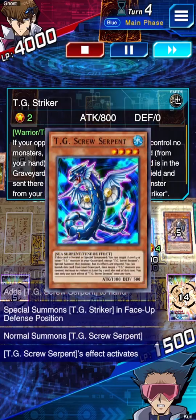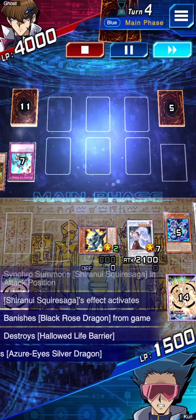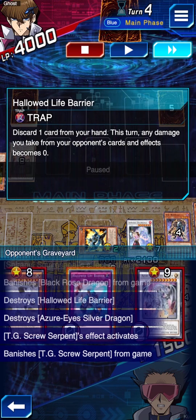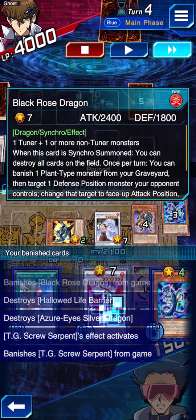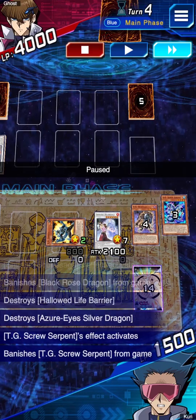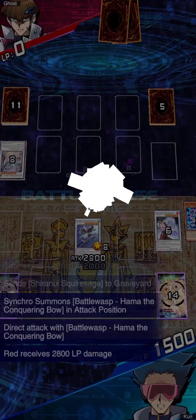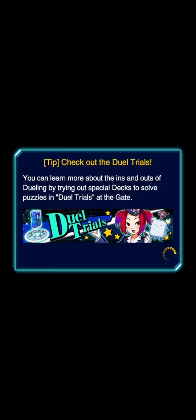We can Flight Control, return the monster, grab the Screw Serpent, summon the Striker, then with Serpent go for Squire and pop his back row. That was a Hallowed Life Barrier and a monster. What people don't know about Squire is it does not target — you cannot chain Hallowed Life Barrier. By banishing Black Rose Dragon, which is a Fire Synchro, you can pop a monster and the back row — all non-targeting, you cannot respond. Now we change the level, go for Hama, and game.